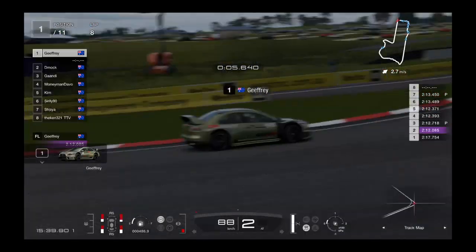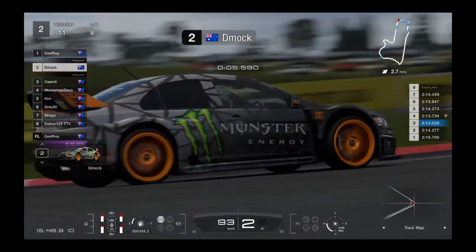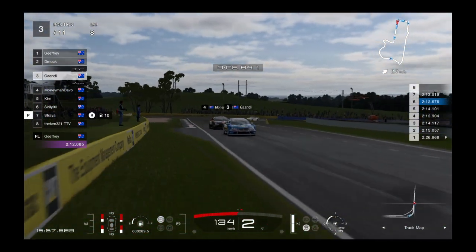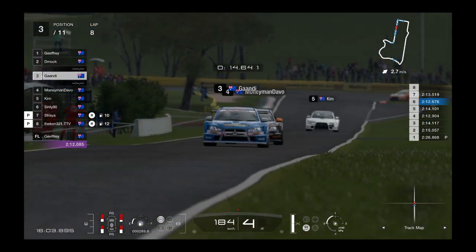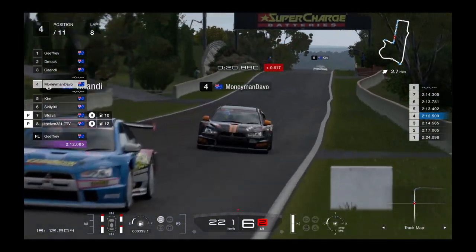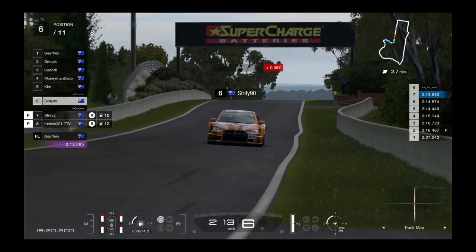Still fueling here. Geoffrey keeps going, settled into the mid 2:13s, still maintaining a good gap to Demok. One of the cars has come out of the pits behind Demok and in front of Gandy, who's got past Money Man. Really looking like a strategy race this one.